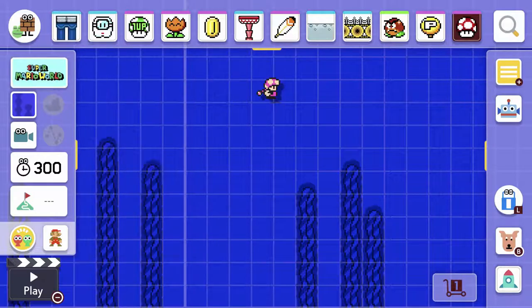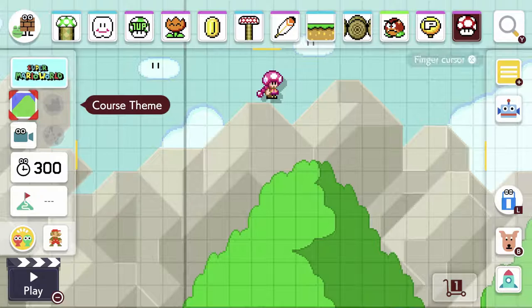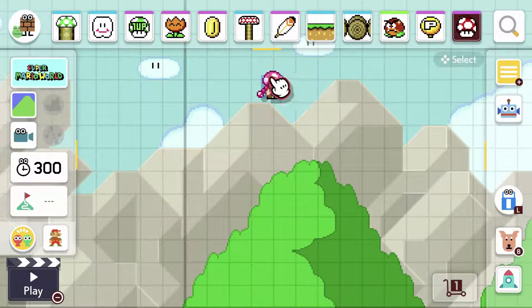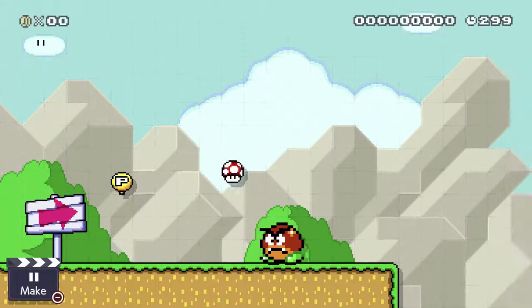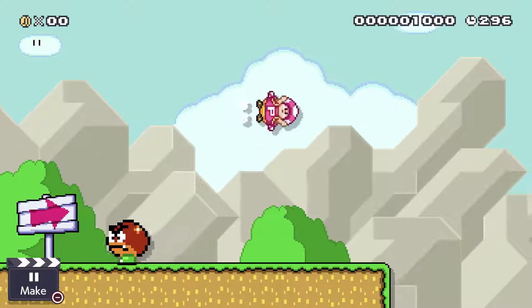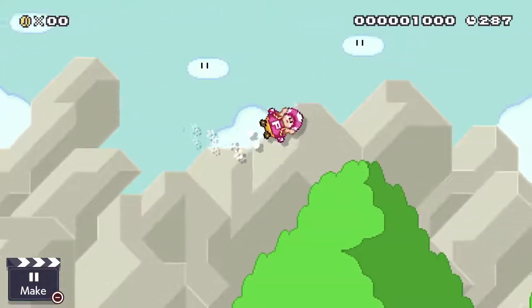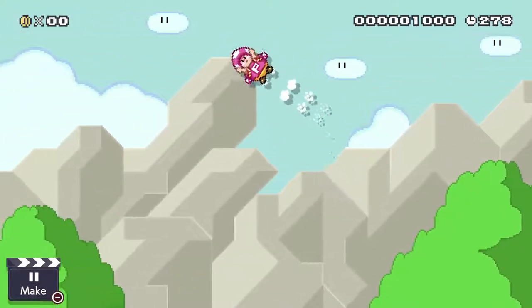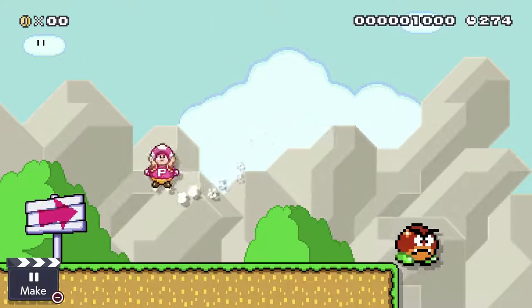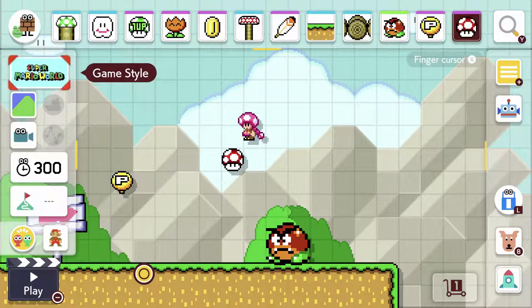Let's move on to Mario World, which also has a new power-up — the P Balloon. In World, you always floated this way and just moved very slowly. In this one you can press the jump button or another button to boost yourself in a certain direction, and it doesn't time out unless you take damage, whereas the one in World timed out after a little while. So you can do some interesting races using this new feature. It's different to the way it is in World, but I think that's a good change — it makes it more usable.